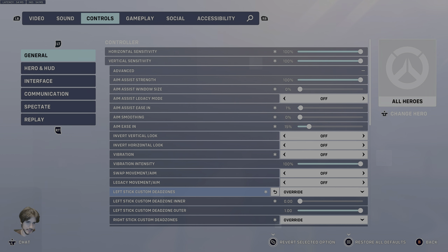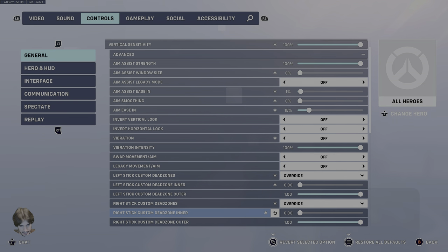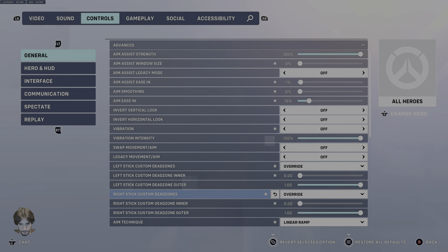Left Stick Custom Dead Zone should be on Override. Your Inner Dead Zone: 0.00. 1.0 for the Outer Dead Zone. Same exact thing for your Right Stick. They should be at exactly what I have here: Override with 0 Inner, 1 Outer.